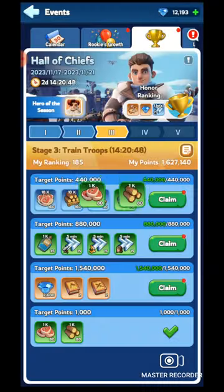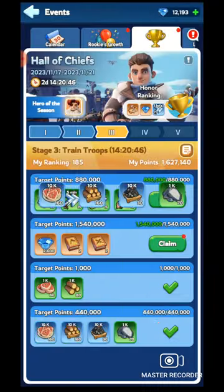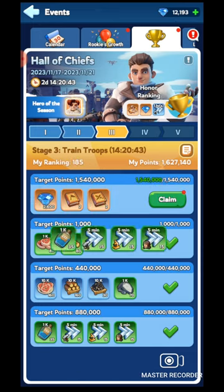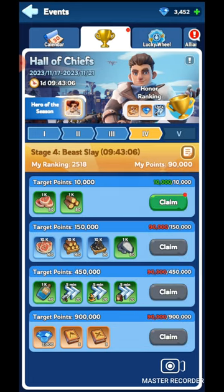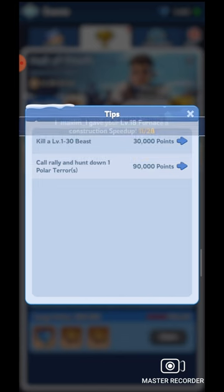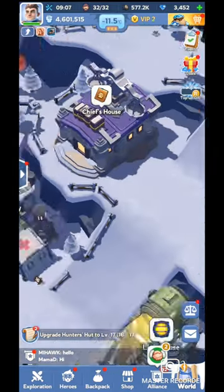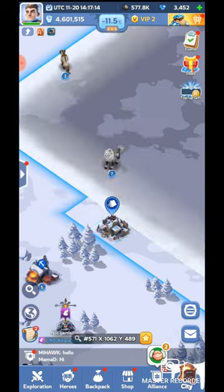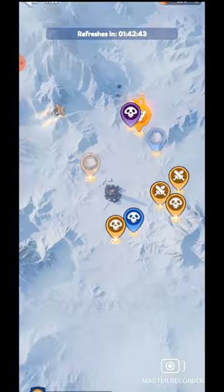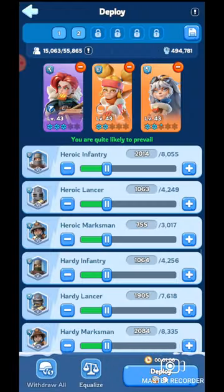I've completed all tasks of Day 3 — all rewards are unlocked and I'm collecting them. Now moving to Day 4. Day 4 is called Beast Slay. The tasks are mainly two: defeat beasts and call rally against polar terror. Keep this in mind: you must call the rally yourself. If you join other people's rallies you will not get points — only calling your own rally earns points.